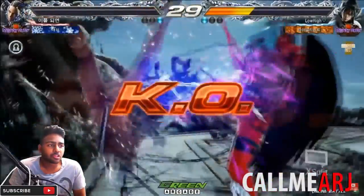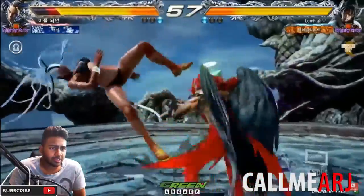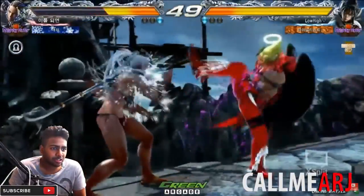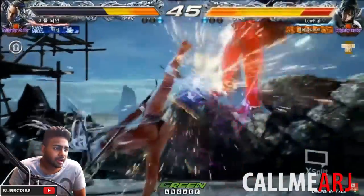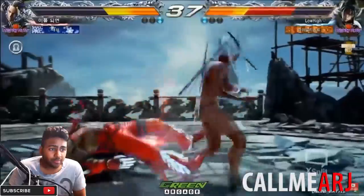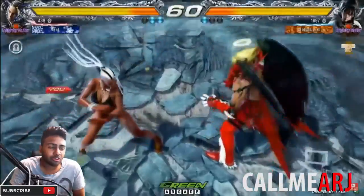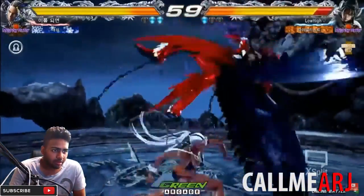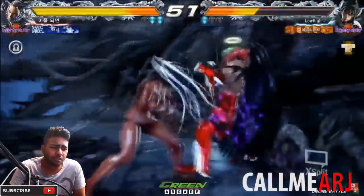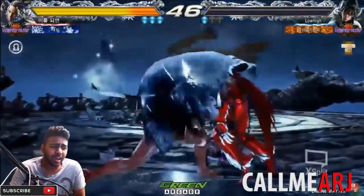Backdashing, backdashing, goes for the command grab, low parry into df+2,3 as the core screw - very very nice. Crouch dash 3 there, that's also a launch. b+4,4 for the core screw, extends the combo with ff+4, the interwall combo. Going for d+4,3 again - in this version it is a launch on counter hit but in the new patch it's not a launch anymore. WR2 counter hit, extends the combo with ff+3.